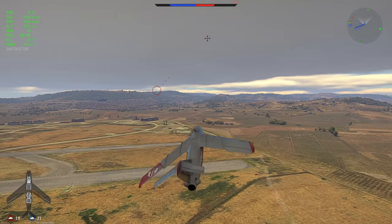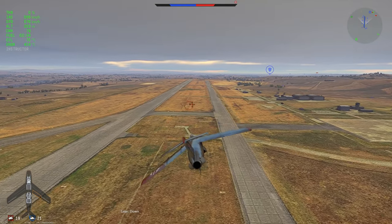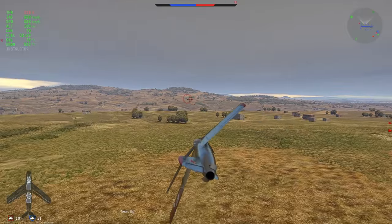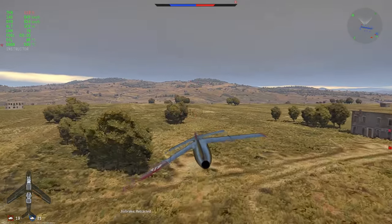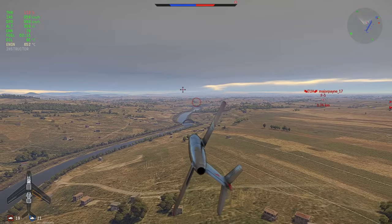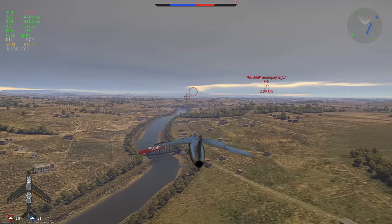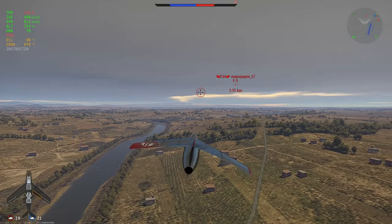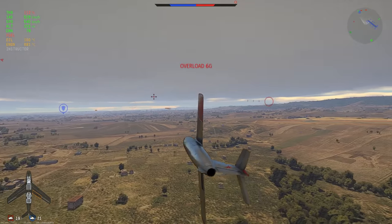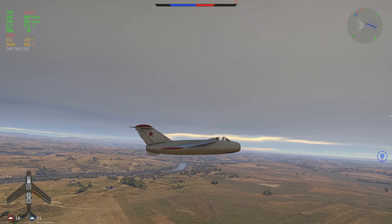Luckily the acceleration is relatively good and the energy retention is good too, which makes it easy to keep speed up in a fight. The problem is when you want to slow down. He comes back — trouble. I'm only going 330, still have the airbrake out. Very low to the ground, going diagonal from him making it a very hard shot. He could have easily hit me there — I kind of squirmed out. I was only going 300, so I got relatively lucky. But I need luck: I'm fighting 9.3s in my 8.0 and it's my first game in this, not even spaded yet.